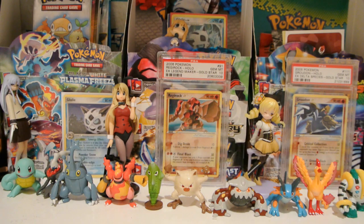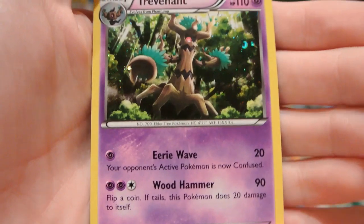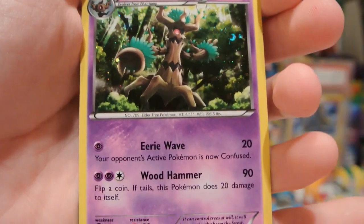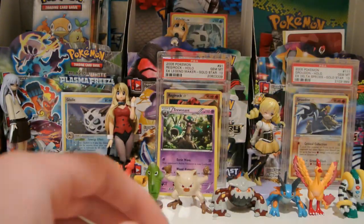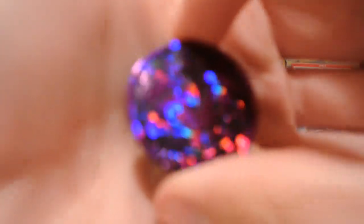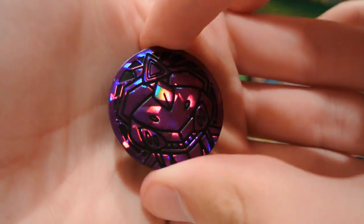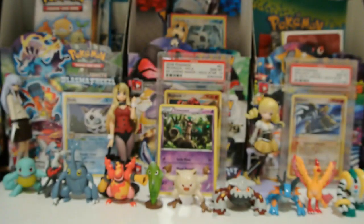Might as well show off the promo card first. We have here a nice Trevenant with 110 HP. It is not the same one as the item lock one — it is a different one with the Eerie Wave and Wood Hammer, so we'll put that in the background. And then we have a pretty cool purple Shard Hollow Genesect coin. It's so sparkly and my camera almost doesn't want to focus on it, but there it is. Really cool.